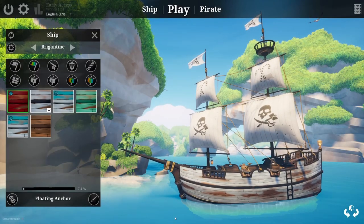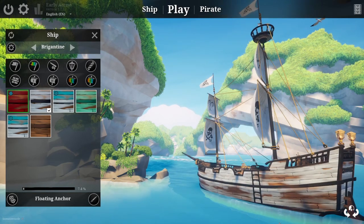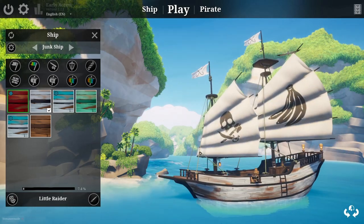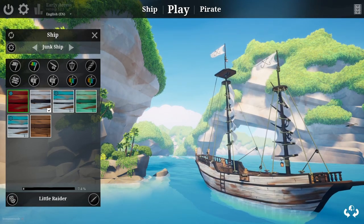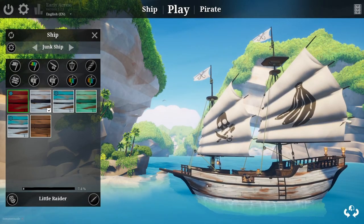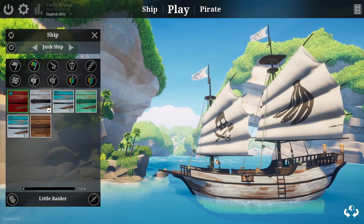Number two, which is the most important thing, is the ships. With the recent update to Blazing Sails there are now two ships in the game. The first is the Brigantine — it's a larger ship with two cannons on each side, but it sacrifices speed for that additional cannon. The Junk ship only has three cannons, but it has a forward-facing cannon which is absolutely critical, and with fewer cannons you sail at a quicker speed.